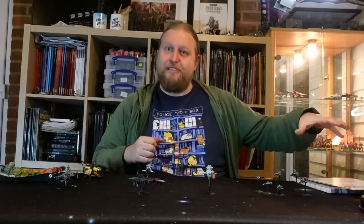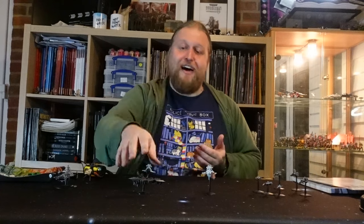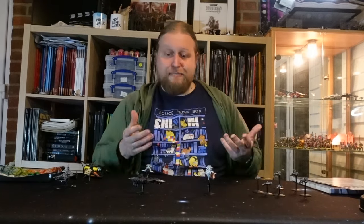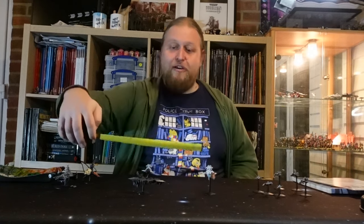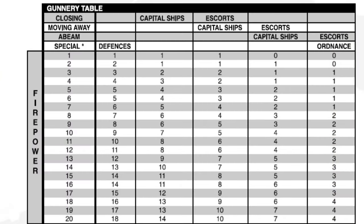Where the vessel is in relation to the firing vessel determines which column you use on the firepower chart, and you cross-reference the total firepower value of all weapons firing at the target against the firepower chart to work out how many dice you get to roll. For example: the Mars-class battlecruiser's starboard-side weapons battery has a firepower value of 6. A capital ship which is closing — cross-referencing firepower 6 — gives 4 dice for the Mars-class battlecruiser to unload on the Styx.